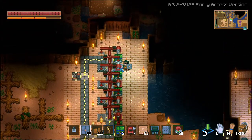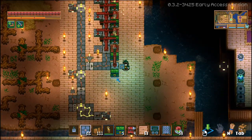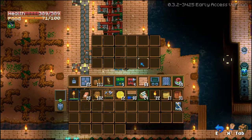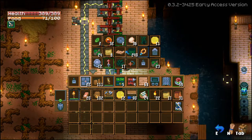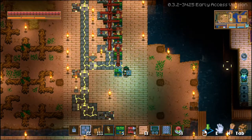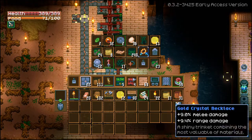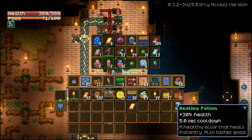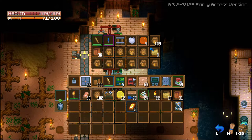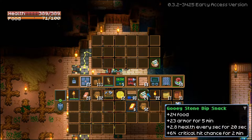So let's make sure that this is the right way — I'm not sure why it wasn't moving. This is the way that it works: you go to your first chest, which obviously doesn't have any items in it because it's already auto-sorting. What it does is it takes — let's go ahead and find this item. We've got ground, acid slime in here, and we have — let's take our gold out of here, and let's take some wood out of here, and we'll throw in our gooey stone dip snack in here.